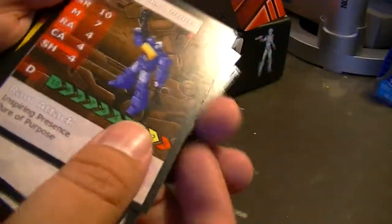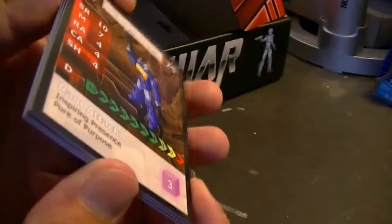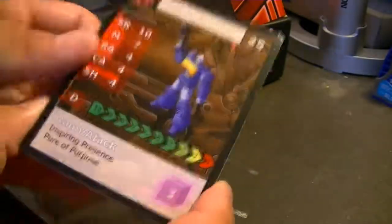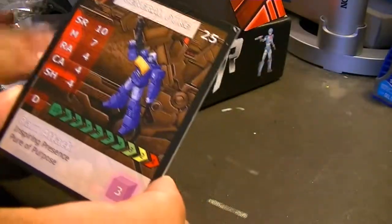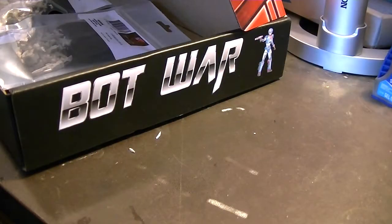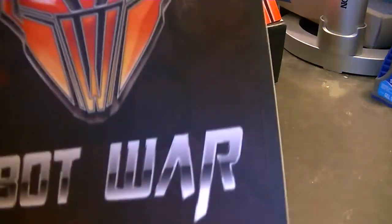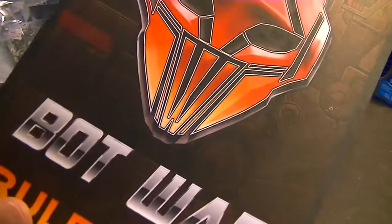These cards are available for free to download on the Trader's Galaxy website — these are just the printed versions. So if you wanted to try out the game before committing to buying a full two-player starter box, you can get those stat cards. The rule book is also available for purchase digitally as a download — pretty cheap, probably something like $7 in American dollars. But of course, if you get the two-player starter box, you get the printed rule book.